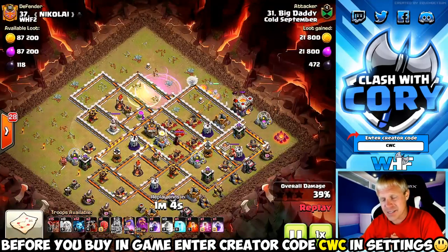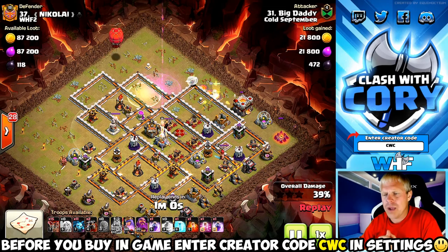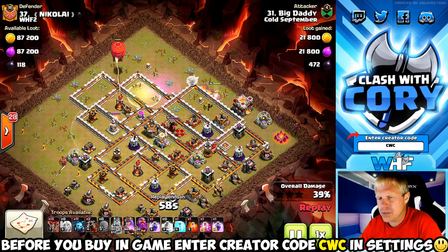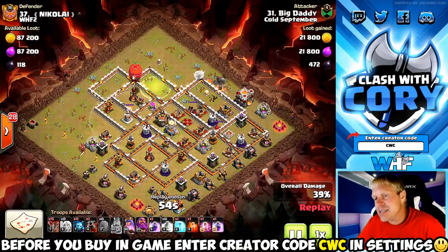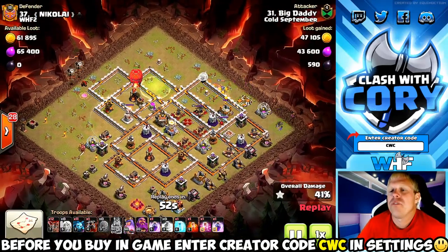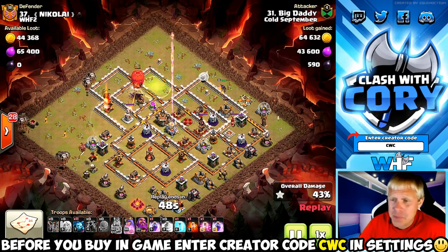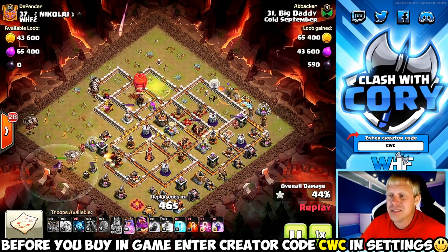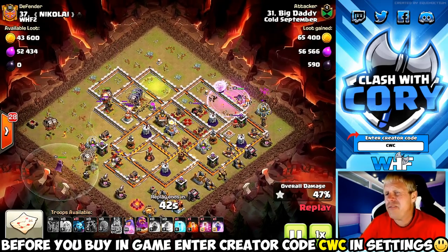Two jumps — no good. He was trying to jump into here and then jump all the way into here where he'd have a ton of access. Granted his queen would have died in there eventually — he only had a couple rage spells. When you're facing all four x-bows with the enemy queen and CC, you're not going to survive that section of the base. But he would have got enough value to maybe be successful with the lava loon — hard to say though, because that pathing to the multi-target inferno is really difficult.